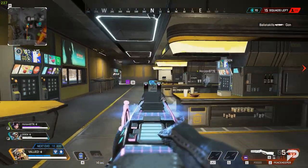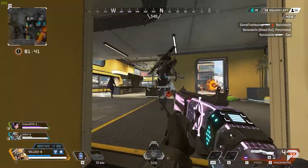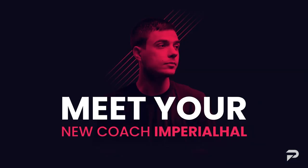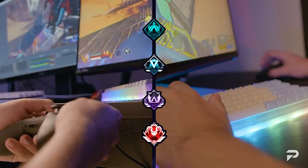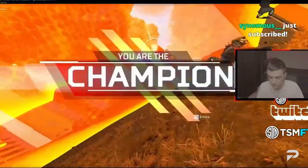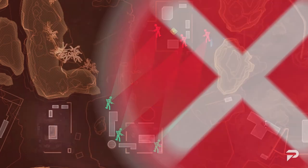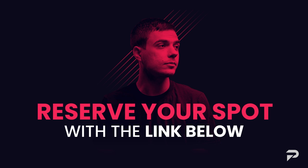If you find yourself missing your shots and you're looking for a one-stop-shop solution, Imperial HAL has an amazing opportunity for you. Hey, what's up everyone — I'm Imperial HAL, and welcome to my brand new Apex class. This class goes over everything you need to move, shoot, and think like me. Whether you're silver or diamond, controller or keyboard, you're going to be the one carrying your friends. If you're serious about becoming a better Apex player, join me for the next 30 days and commit to improving.